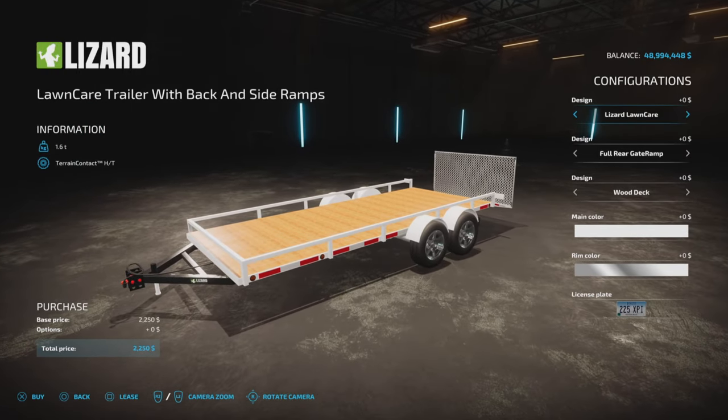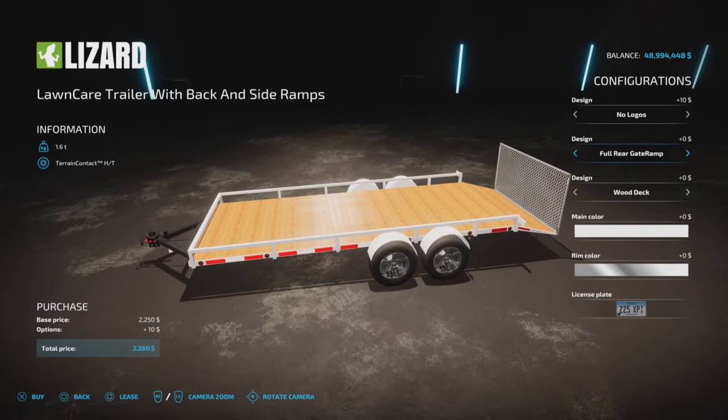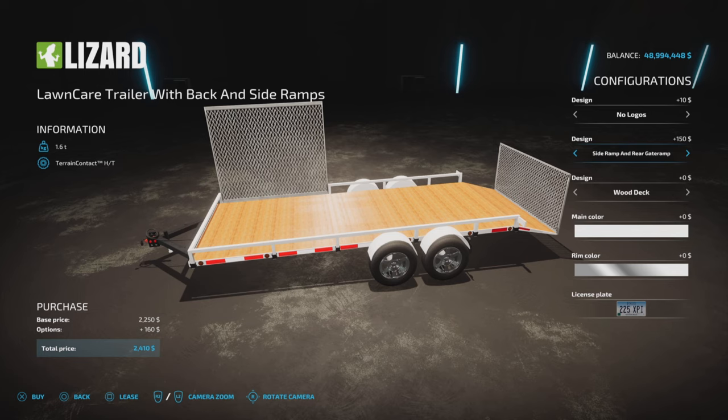We have Design Lizard Lawn Care, Lizard Logistics, and No Logos — so those are your logo options. For ramps, you get a choice of Rear Gate Ramp, or Side and Rear Gate and Ramp.